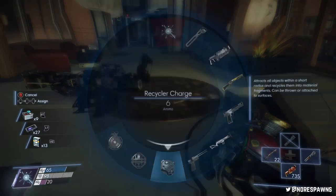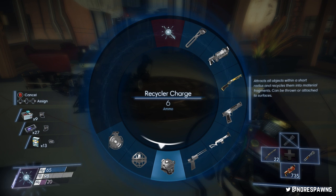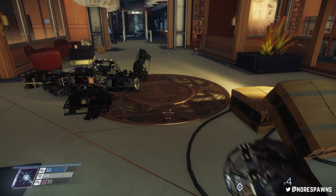For those of you who don't know, the Recycler Charge is this wonderful little thing here. I've got six, and again, this is a much earlier save — I just saved it for the point. It attracts all objects within a short radius and then recycles them into material fragments. Can be thrown or attached to surfaces.